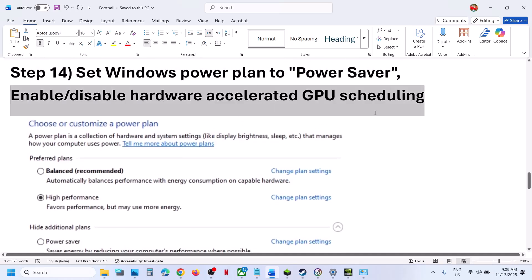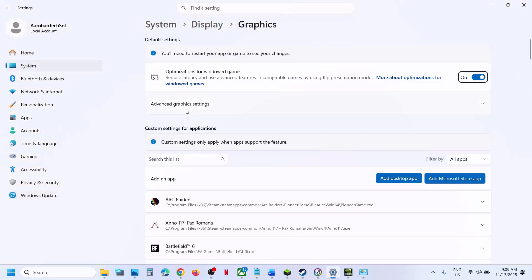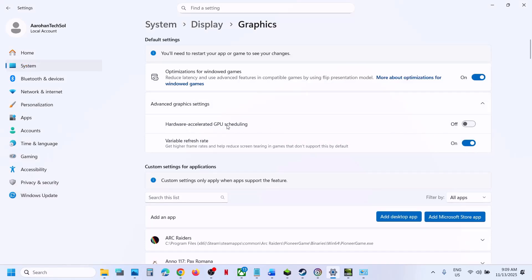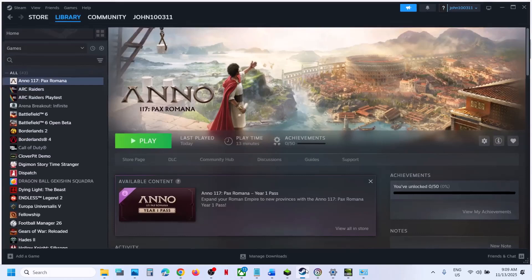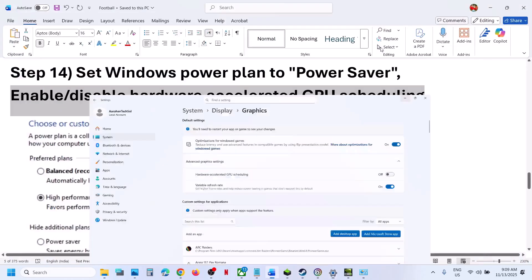The next step is to enable or disable Hardware Accelerated GPU Scheduling. Type 'Graphics Settings' in the Windows search box, click Graphics Settings, then Advanced Graphics Settings. If Hardware Accelerated GPU Scheduling is off, turn it on and relaunch the game. If it's already on, turn it off and relaunch.